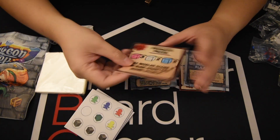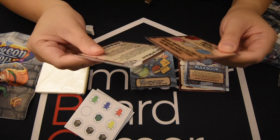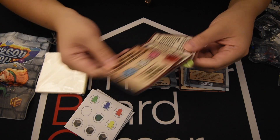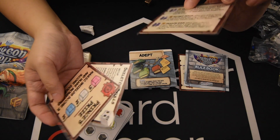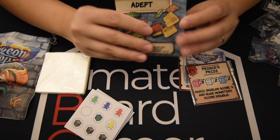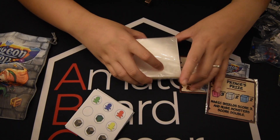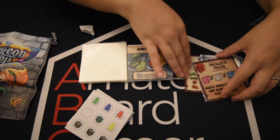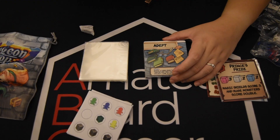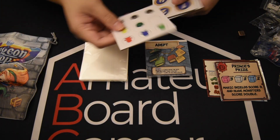Stuff to punch... there's a prince prize token, skeleton skull... this may be the mini expansion, I don't know. And this is the rest of the cards, where I think I have the sleeves for all of them. This means the game is going to be operational from day one. Now on to do some of the boring stuff — punching tokens.